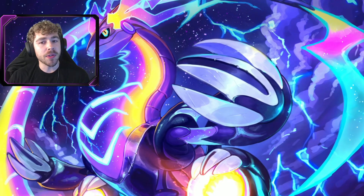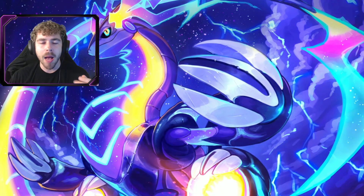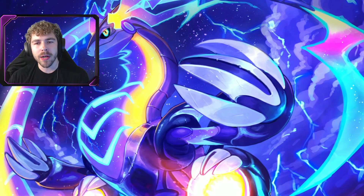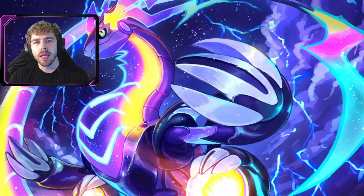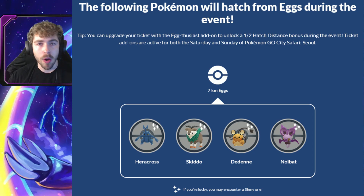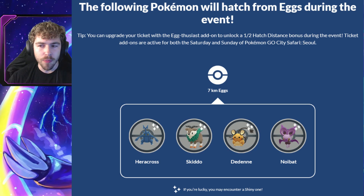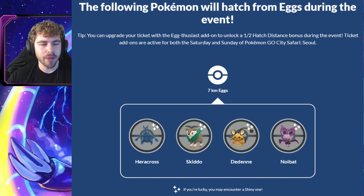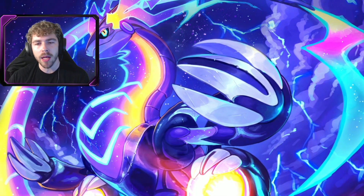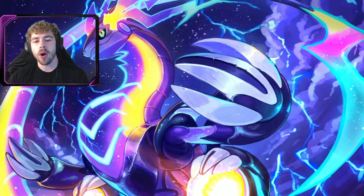You can buy the Eggthusiast add-on to unlock half-hatch distance during the event, but if not, these will just be 7km eggs. For the Seoul, South Korea Safari Zone, which is October 7th to October 8th, the featured 7ks are going to be Heracross, Skiddo, Dedenne, and Noibat — and all four of these should be one in 64 shiny rate. So it's another way to go after Heracross and the brand new shiny Skiddo, so you may want to consider hatching 7ks during the event.